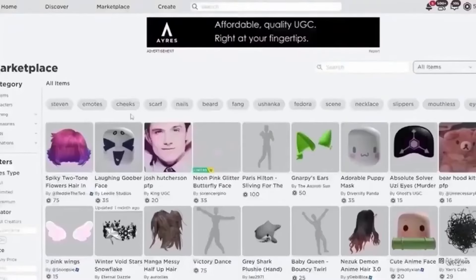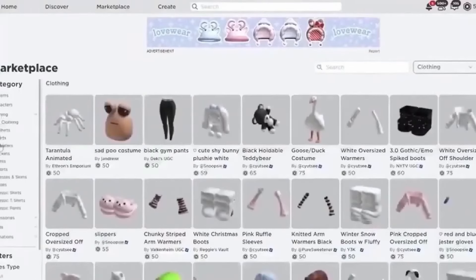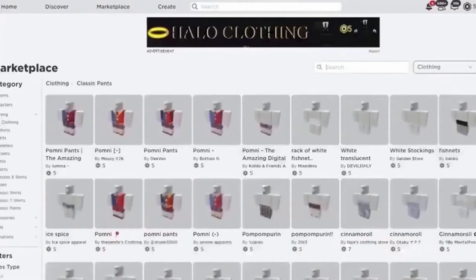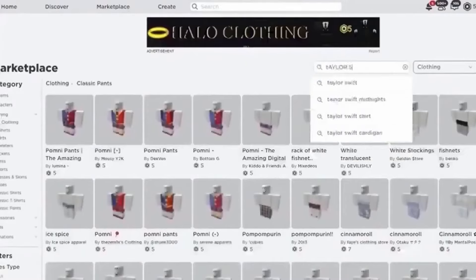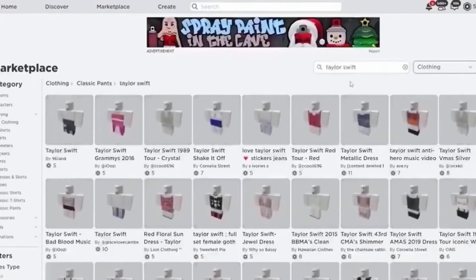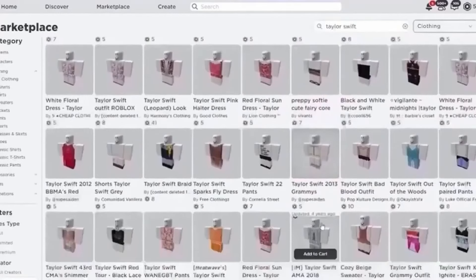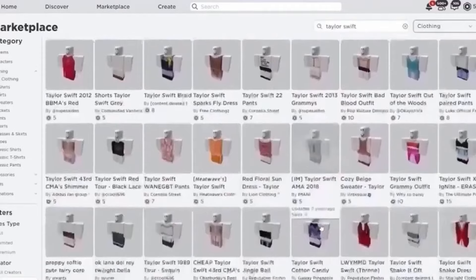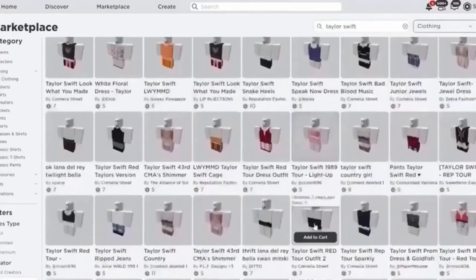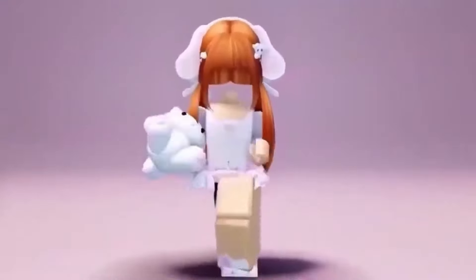Go to the marketplace and type in Taylor Swift. Here are the Taylor Swift items. And those are the cutie Taylor Swift items.